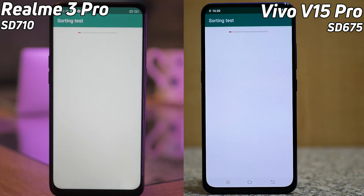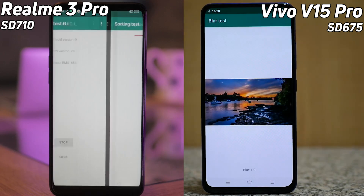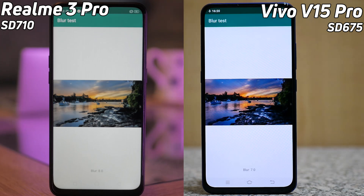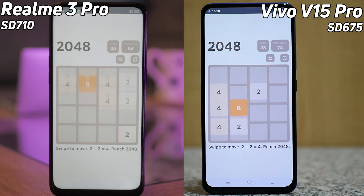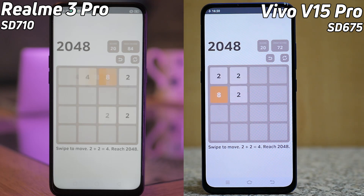We've got the Realme 3 Pro on the left hand side and we've got the Vivo V15 Pro on the right hand side. This is a battle between the Snapdragon 675 and the Snapdragon 710. First the Vivo went into the lead, but now the Realme 3 Pro has beaten the blur test much quicker, and they're both now into the 2048 test.